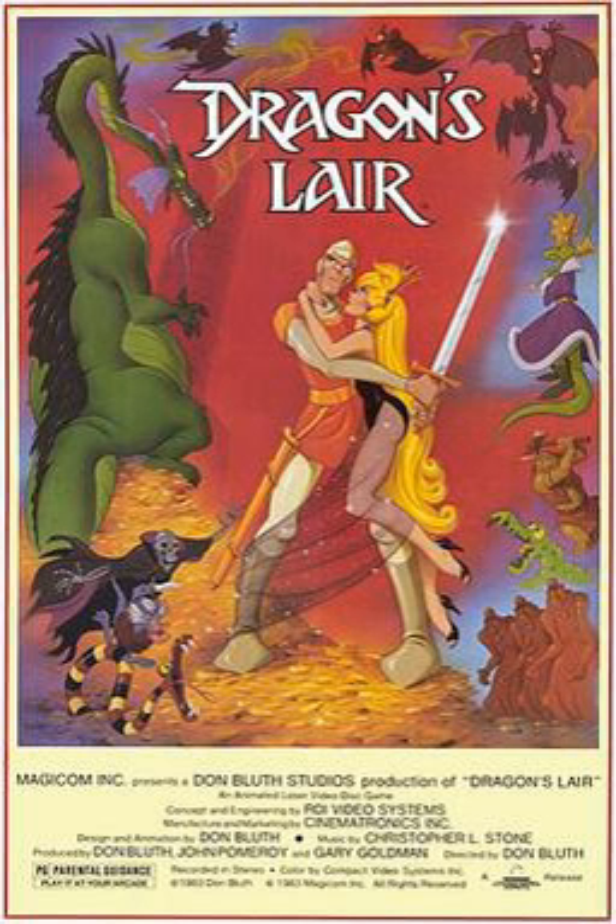The player does not control the character's actions directly but controls his reflexes, with different full-motion video segments playing for correct or incorrect choices. The game consists of a sequence of challenges played in a random order. Some scenes are played more than once before reaching the end, and additionally some scenes are flipped or mirrored such that the opposite actions — e.g. left instead of right — are required.